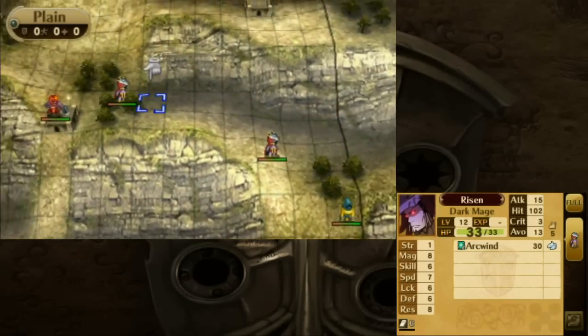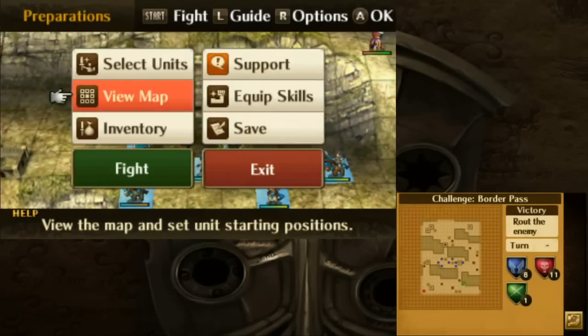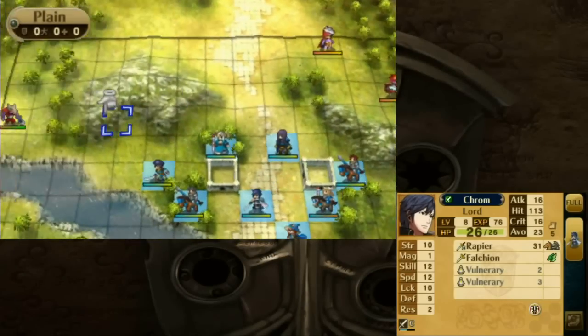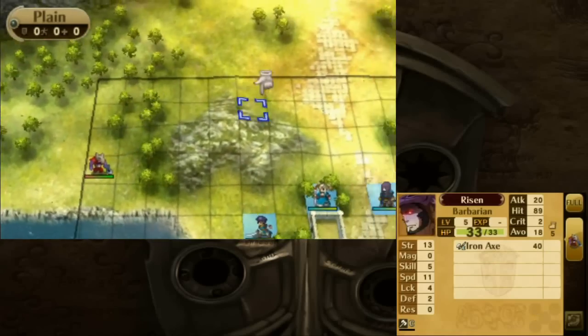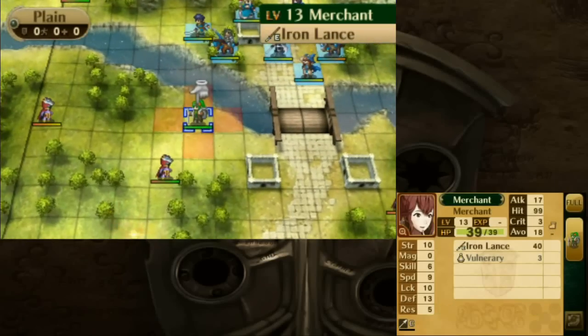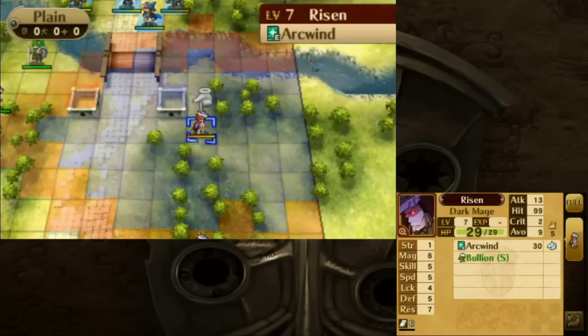Look at that — a level 12 Dark Mage with Arc Wind. I'm not entirely sure this is really the map for us to be fighting on, but this group of Risen is a lot more manageable. We're on the North Road during Chapter 2, and on challenges on this map you actually start off on the top area of the map, not the bottom. The enemies here are level 5 to level 7, so they should be a lot easier. The merchant's over here though, and we'll need to protect her before these two Dark Mages get over there, so I'm a little concerned.